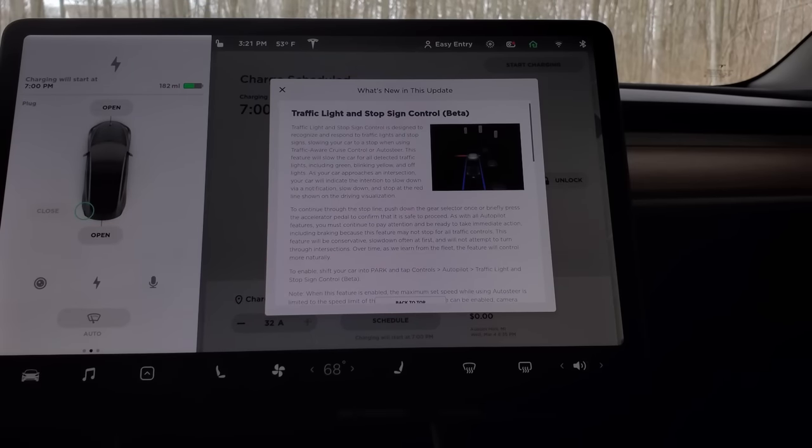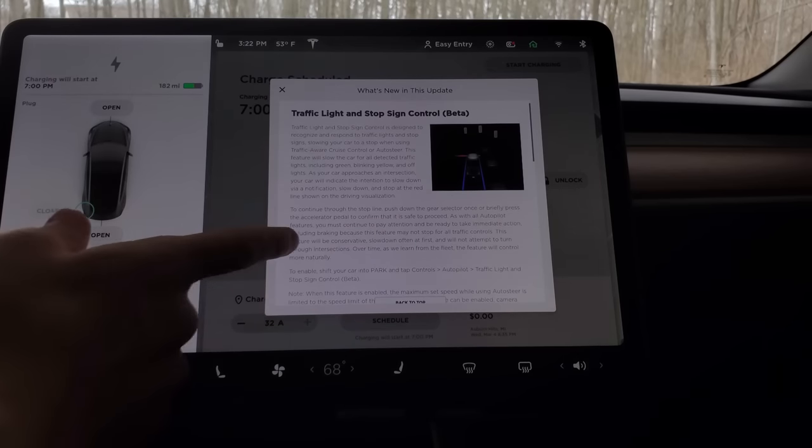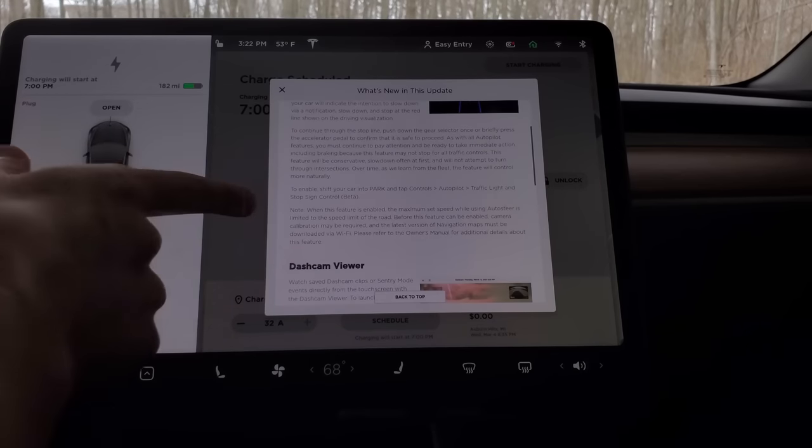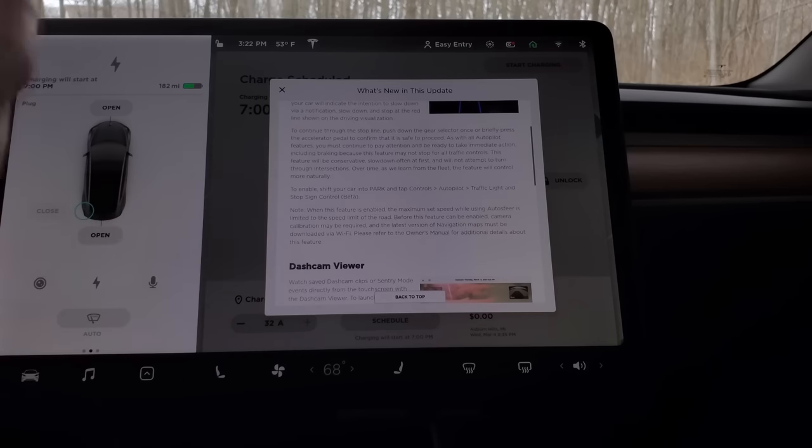At a red light, green light, whatever — to continue you either have to hit down on your drive stalk or you can hit your accelerator and it'll continue through a green light. If it's a red light, it's supposed to ignore that input. We will test that out. Another big part of this: when this feature is enabled, auto steer — basically when autopilot is enabled — the speed limit is limited to the speed limit of the road.